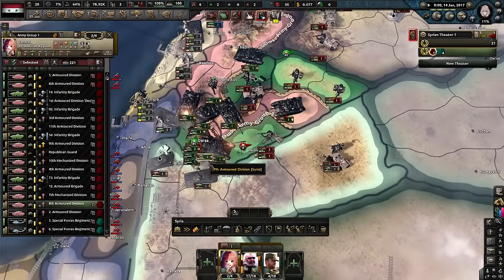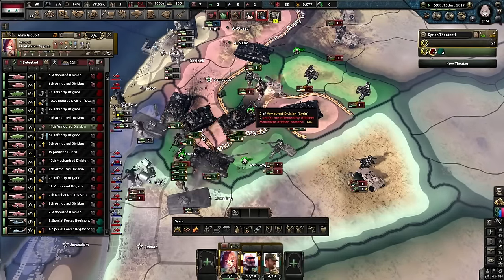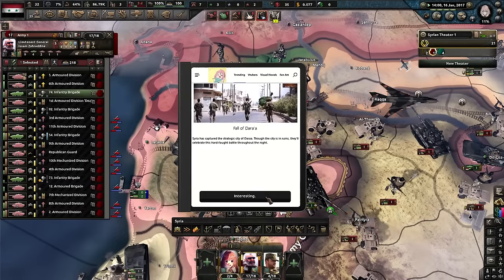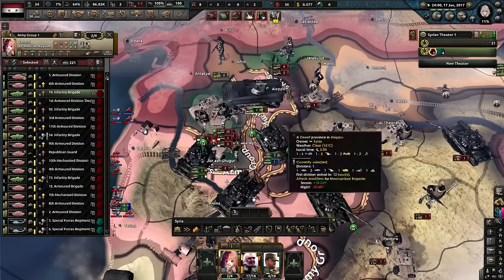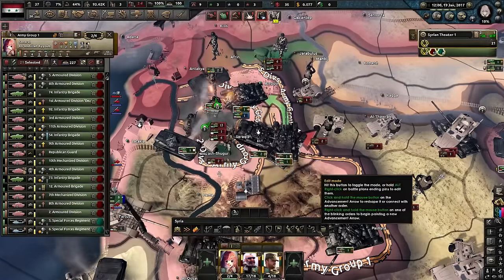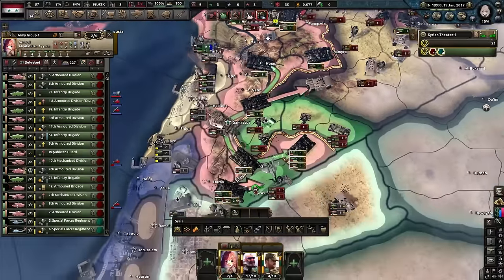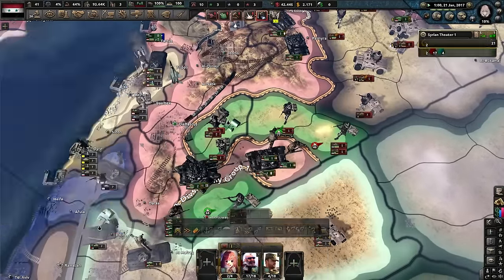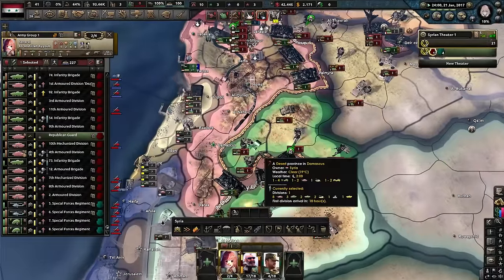Next question: if I woke up as a middle-aged Bulgarian woman, what would be the first thing I'd do? Well, the first thing I would do is get out of bed and go find copper wires underground to try and make some cash — you gotta know that Bulgarian grind set. Look at that nice encirclement I just got in Syria — I'm not even going to attempt to pronounce that city name because I will butcher it.